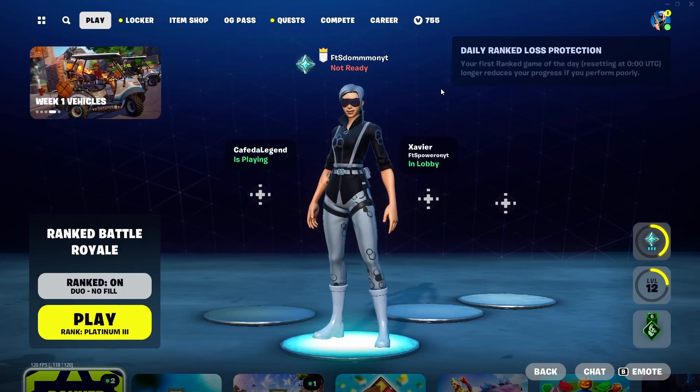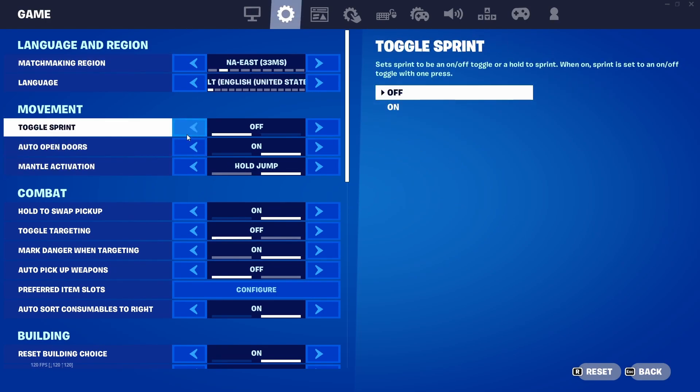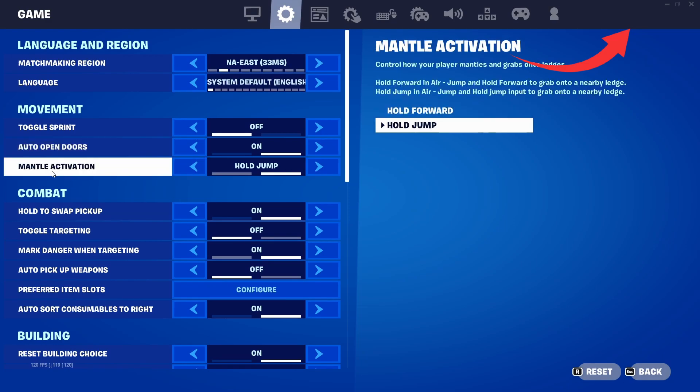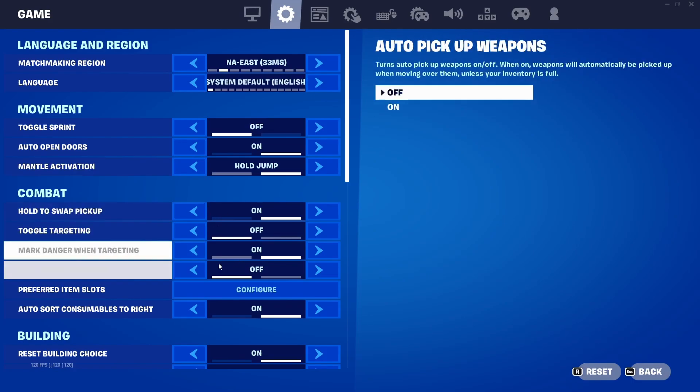First, we're going to start with game settings. Auto sprint — you can have this as whatever you prefer; mine is off. Auto open doors: for me this is on. Mantle activation: you want this to be on hold jump. You do not want this as hold forward, because if you're basically just walking forward you're going to automatically mantle, which is going to mess you up in a whole bunch of scenarios.